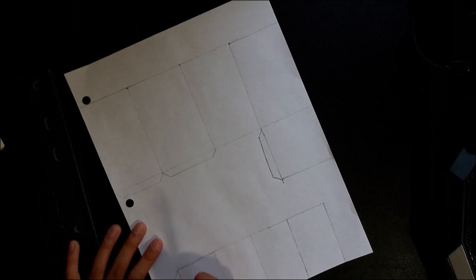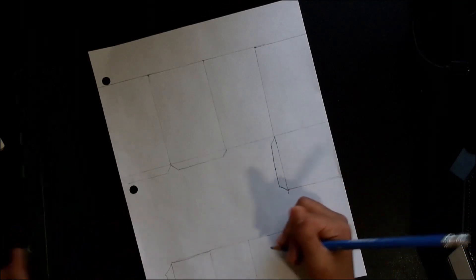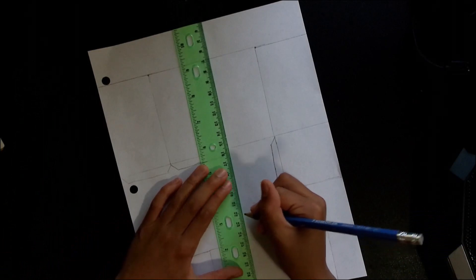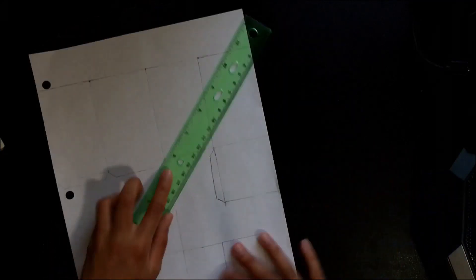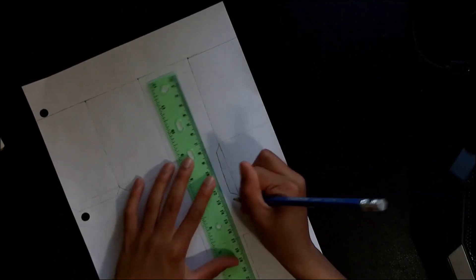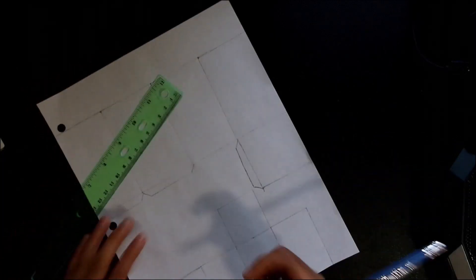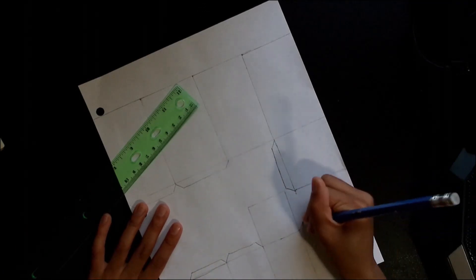Okay, there. Now we're gonna add one flap here. We need a head as well, which is going to be four centimeters. Then we're gonna draw one flap, two flaps, and three flaps. And now for the final two parts of this we're gonna have to draw something pretty tiny.